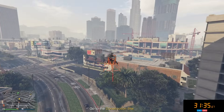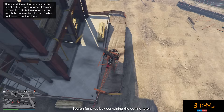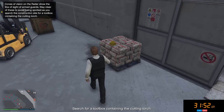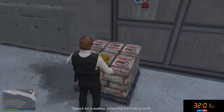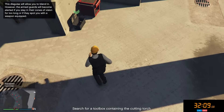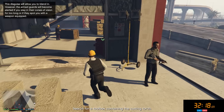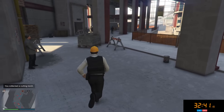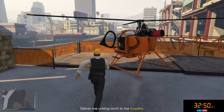Depending on which construction site you're taking the cutting torch from, it can change your approach a little bit. The one we're at is a pretty easy one — there's a little balcony here that we're able to land our helicopter on. I'm going to land facing outward so when we leave, we can just hop right in. I usually recommend to put on the hard hat, because sometimes you will get a weird spawn location of the cutting torch and you won't find it. After checking a couple of areas, we have finally found the cutting torch — and because we're wearing the hard hat, they won't suspect a thing. We just have to leave with our Sparrow and we have completed every single setup. 32 minutes from start to finish.